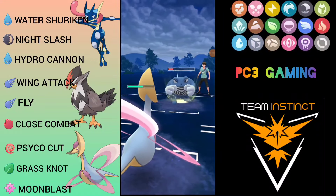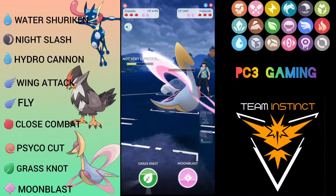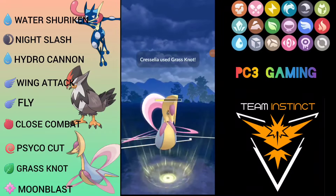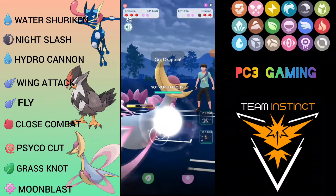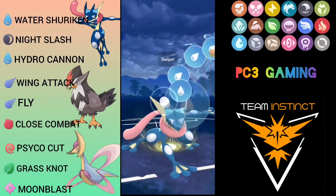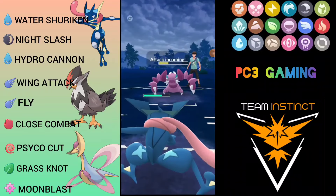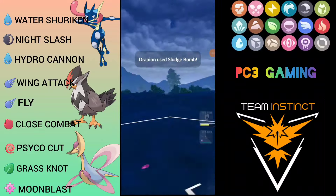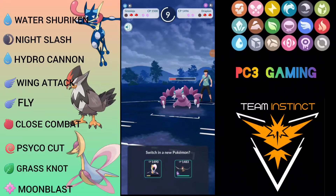Opponent throws another Icy Wind. I overfarm and go for Grass Knot to knock out Politoed — he doesn't shield and we knock out. Here comes Drapion, so I swap back to Gray Ninja and go for Hydro Cannon. He doesn't shield. He throws a move — I thought it could be Sludge Bomb but decided to call it. And yes it was Sludge Bomb — not looking good now.